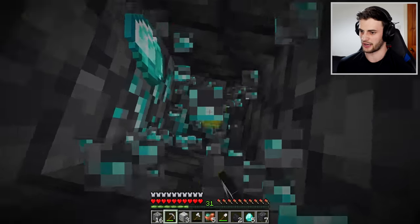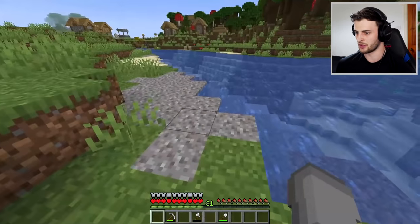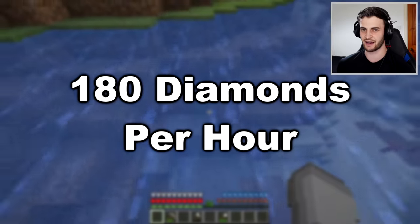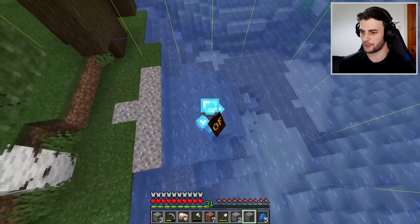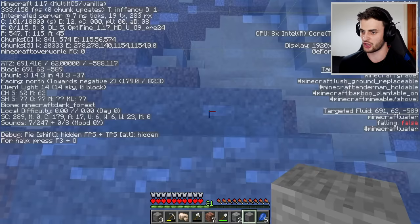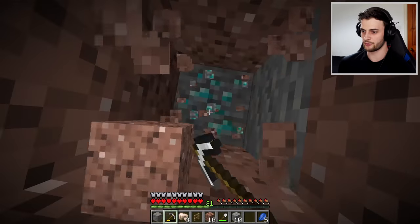The third fastest method uses gravel and clay, and can get you over 180 diamonds per hour. Press F3G to turn on your chunk borders — that'll make it easier. Find a gravel patch that's in a circular shape, and from the centre go 4 blocks on the negative z-axis, which is right here, and then just dig straight down. At the bottom you will come to diamonds.